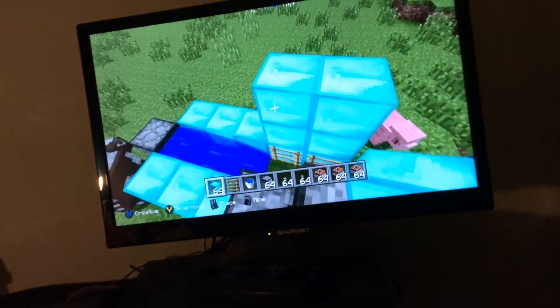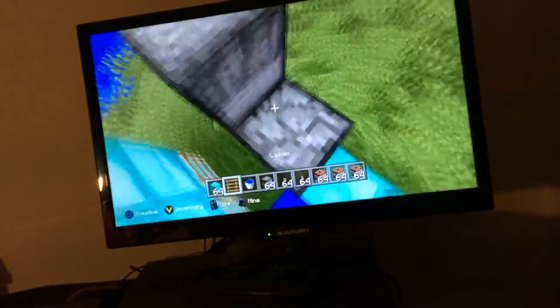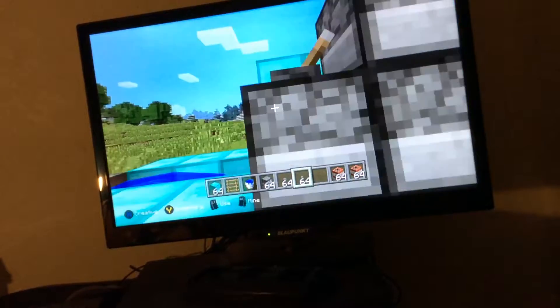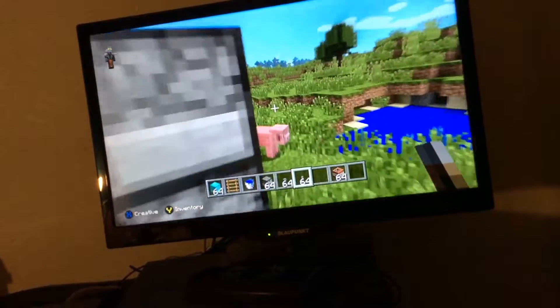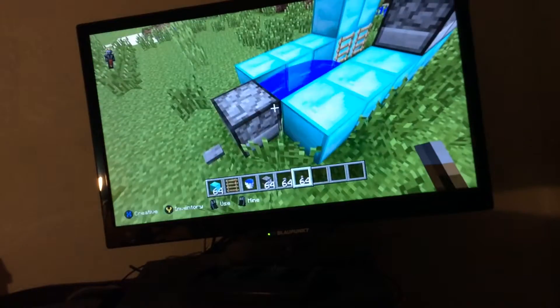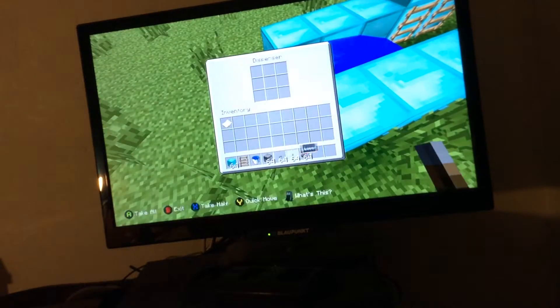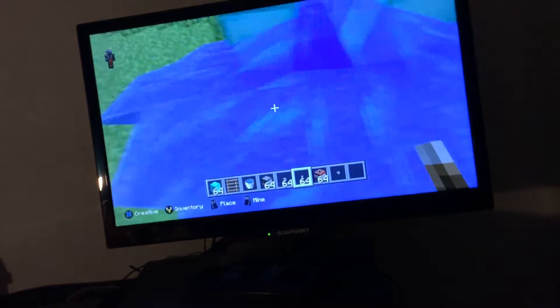What you want to do then is put a little wall here so the TNT doesn't go over here when you want to put it in. I'm out of breath already. So I'm going to put that there. We need one more piece of TNT, but you're probably going to put more for more power.